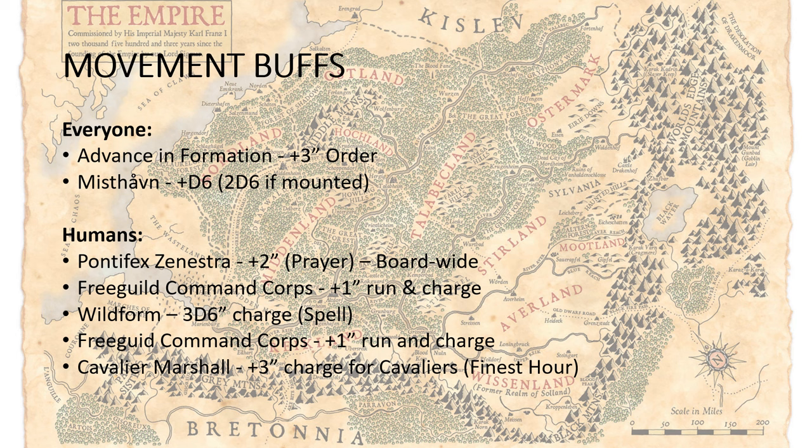Up next, we've got the Free Guild Command Core. Wholly within 12 inches of them, you add one to run and charge. Wild Form is a spell that gives you a 3d6 charge instead of 2d6. And then the Cavalier Marshal, when he uses the Finest Hour heroic action, he adds 3 inches to himself and other Free Guild Cavalier units within 12 inches of him. So that's actually a pretty big bubble, but it's only happening once per game. Extra 3 inches to charging is huge, though — that really gets you across the board.